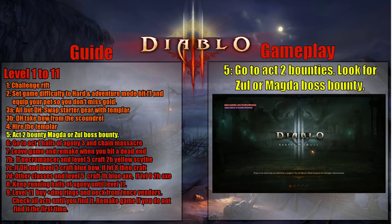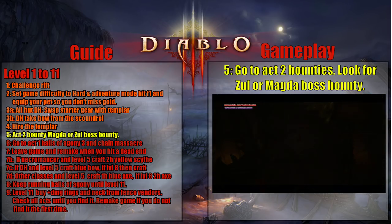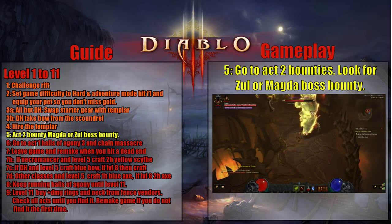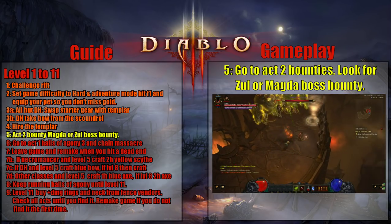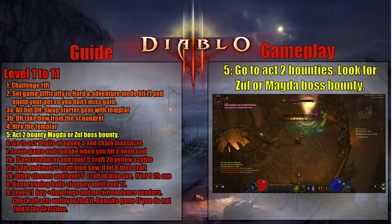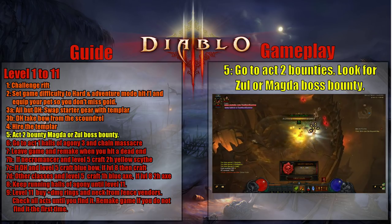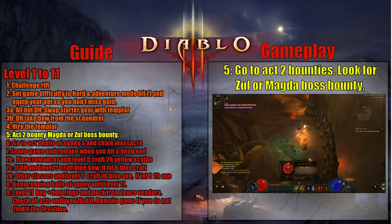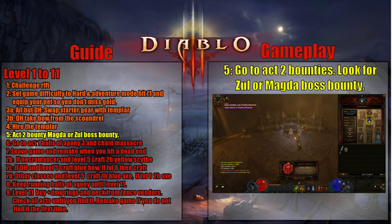Now that you're all set with your Templar and your starting gear, it's time to get some extra upgrades before we really start to grind. Look for boss bounties for Zoltun Kulle or Maghda. If there aren't any boss bounties for either of them, that's okay — you can go kill either one and try to get an item. What you're looking for is a nice yellow weapon or a yellow piece of armor to start off. This will give you a nice boost in your starting gear. This part you can skip if you want, but I would recommend doing it.